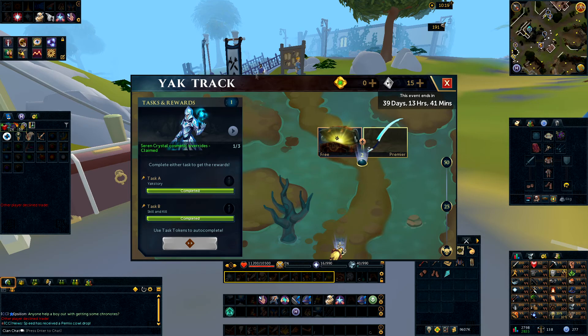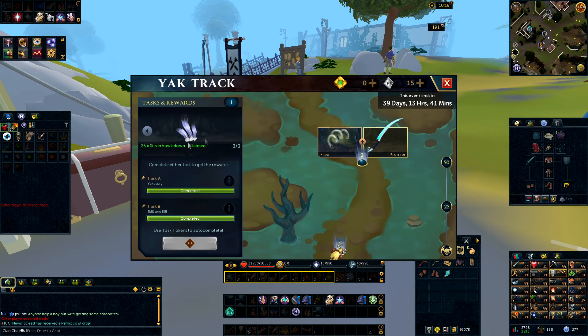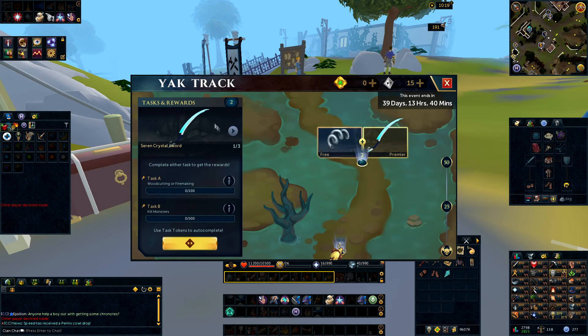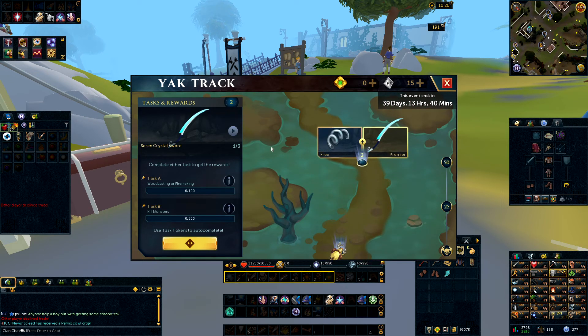First things first, when you start the Yak Track you'll be given an initial task: either go and talk to an NPC in Burthorpe, which is really easy and the one you want to do, or skill and kill in task B, which is fairly easy too. It's not going to take much time. For the sake of speed, just go and talk to an NPC — it's much quicker overall. With that you'll get a cosmetic override, along with a small prismatic lamp and a Silverhawk down. Not too bad for the beginning reward, and as you go on throughout the tiers you'll get much better rewards.